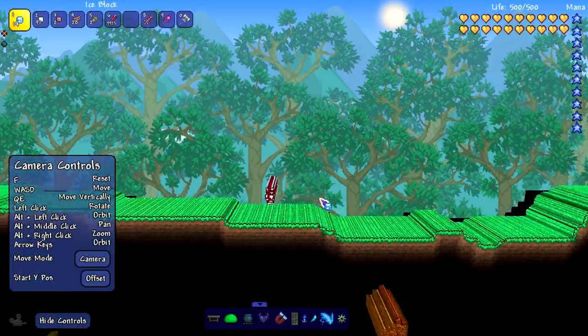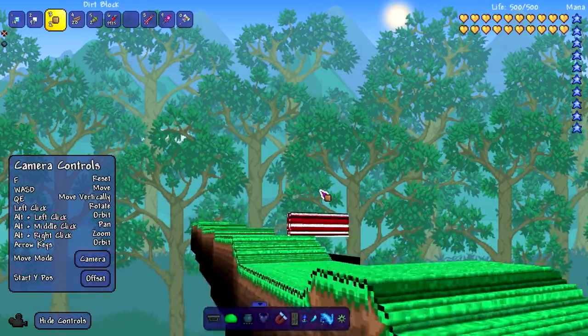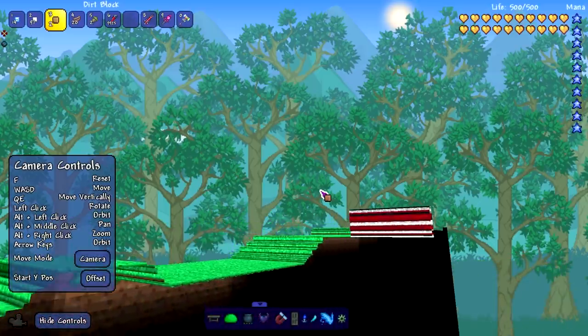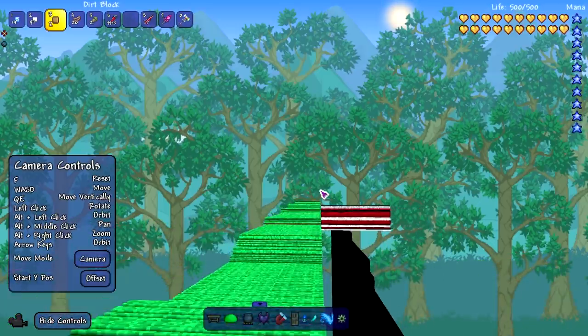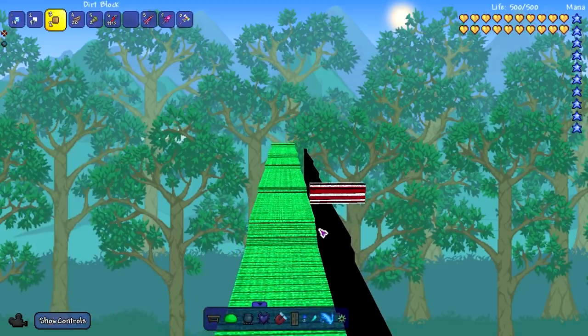This is what I was talking about a long time ago — a lot of games it's a lot easier to make cinematic stuff for them. I always felt like Terraria was one of those games where it was impossible, or at least a lot harder to make cinematic stuff. Oh my god, look at the frames — I'm running 30 frames right now!